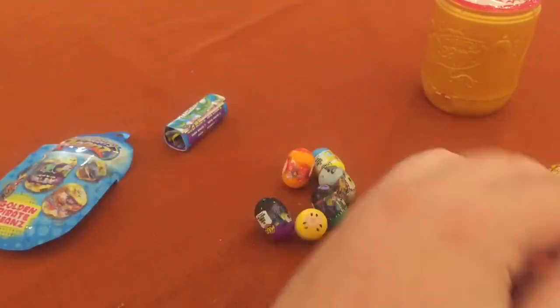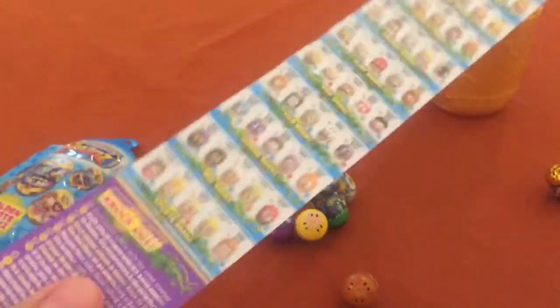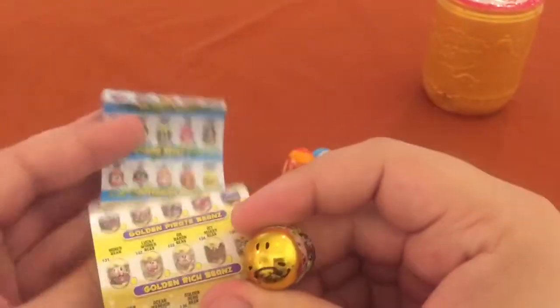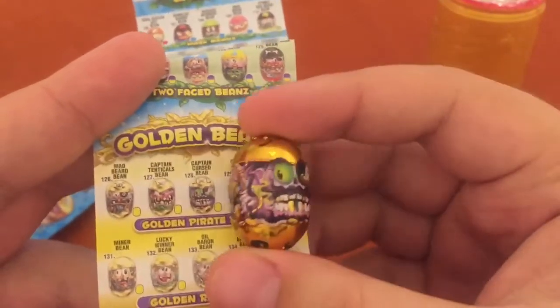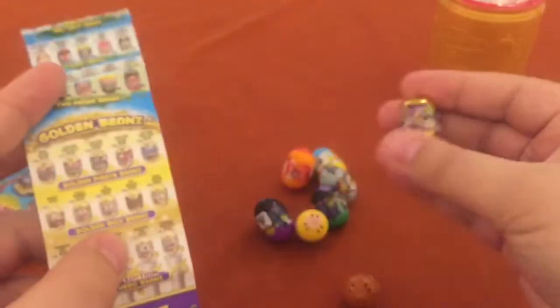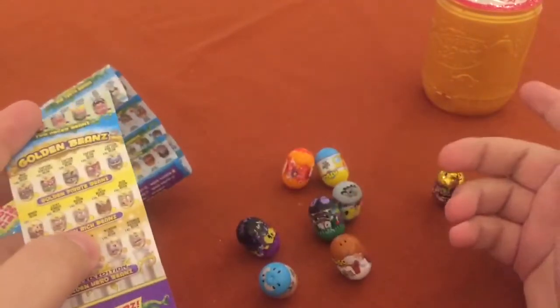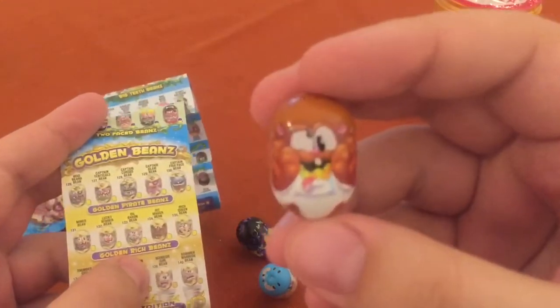Let's get all that stuff out of the way. We got our checklist here — it's super long and goes all the way up to 65. Tennis star bean. But Pirate Beans — the Golden Pirate Beans. This is number 128, Captain Cursed Beans worth 500. These aren't gold. Do you only get one per pack?